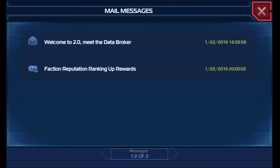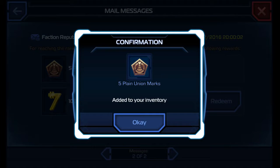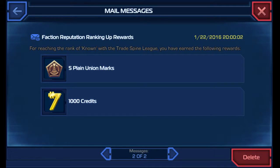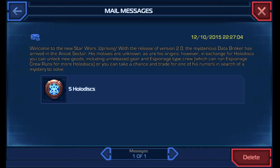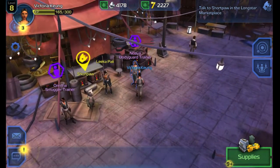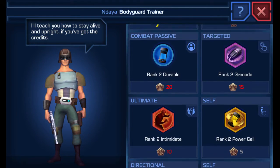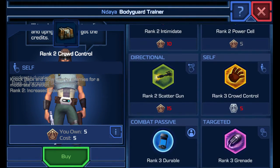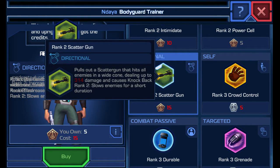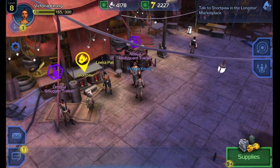Let's see what's in my mail. Faction reputation ranking-up rewards — alright, I got five playin' union marks. This is used to get more abilities. And a thousand credits. I also got the five hollow discs from before. I think I can use that on bodyguard — I have five. I need 15 for scatter gun, so I would want to save that up in the future. Slows enemies for a short time — yeah, I would save it up for now.